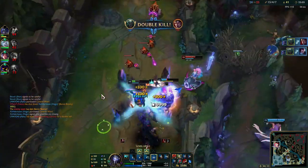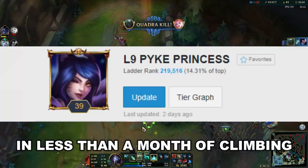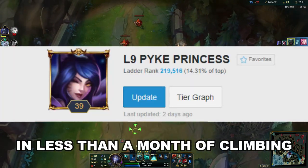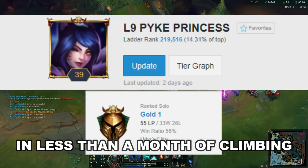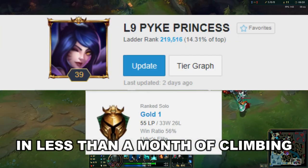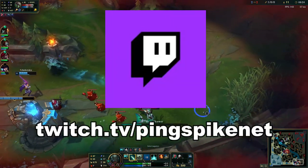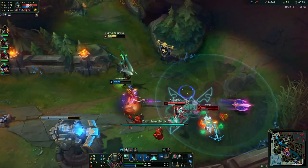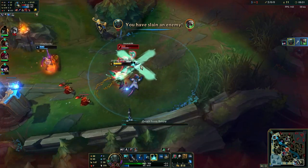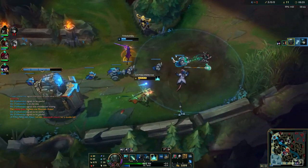For over two years I was hard stuck in silver three, known as the top 63% of players. And the whole time I was down there, I learned a lot, but I never actually applied what I was learning until I started this project. In less than a month of playing, I went from the top 63% of players to roughly the top 10%, all solo queuing support. I'm really close to hitting plat, and here are the 10 tricks that I used to climb.